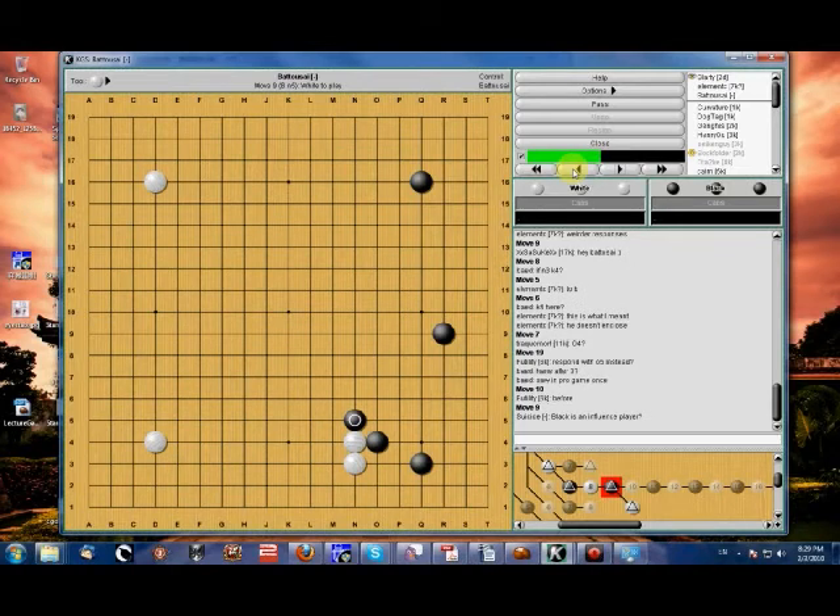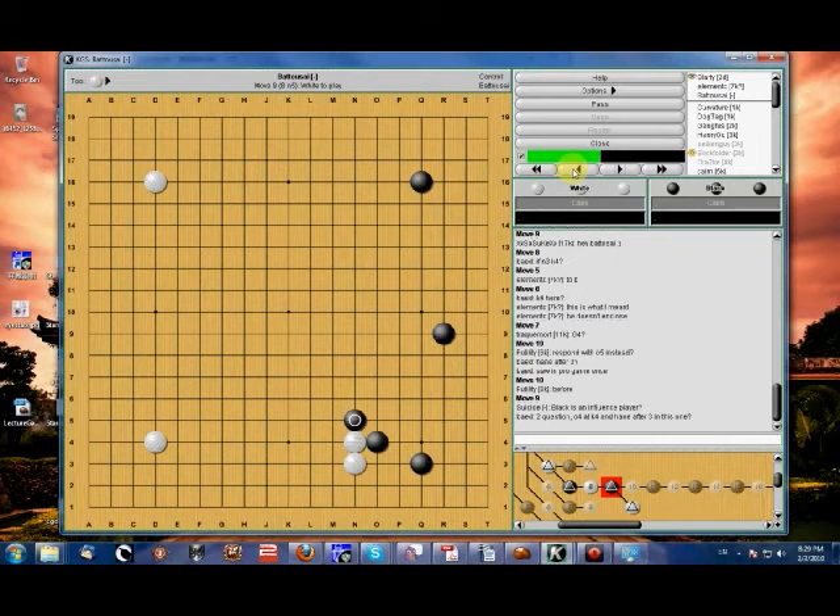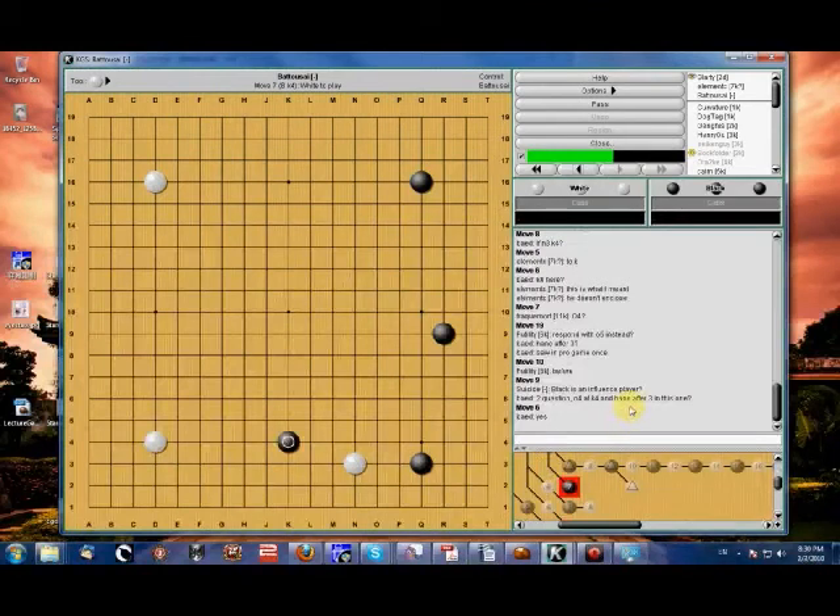A question: O4, K4, and Hane after. So you're saying pincer? That's another way we used to see black respond to this position — he would pincer white, force white to come in, and from there we'd get involved in a fight. That was playable as well. Now I'm seeing the shoulder hit approach more often because it's a lot simpler — there's really no fight involved unless white does something really bad and decides to cut.